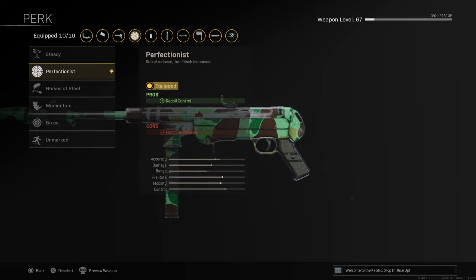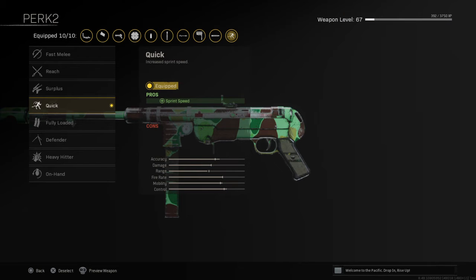For perk, I use Perfectionist — you can use Steady, but I like Perfectionist. For perk 2, I like using Quick, but you guys can use whatever. The one I recommend is probably Heavy Hitter.